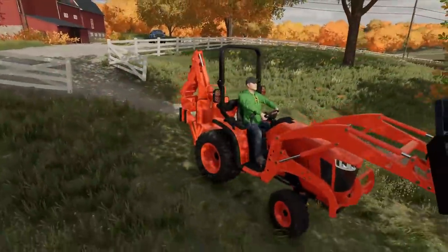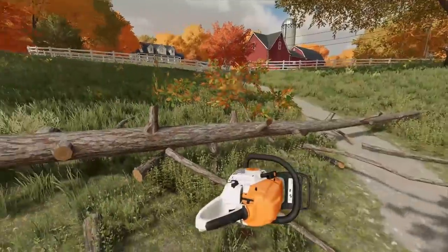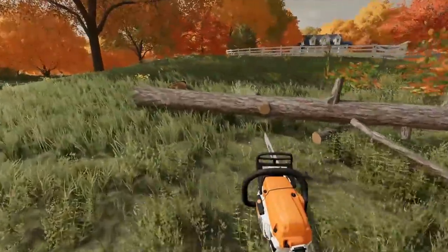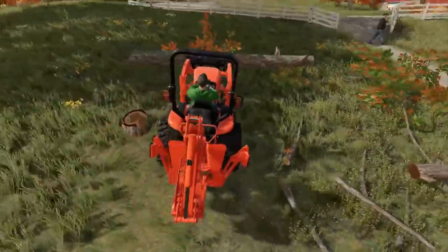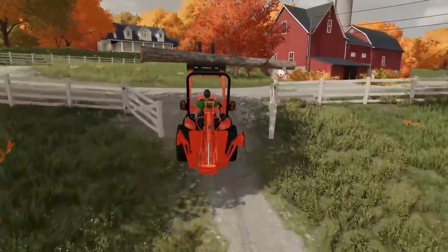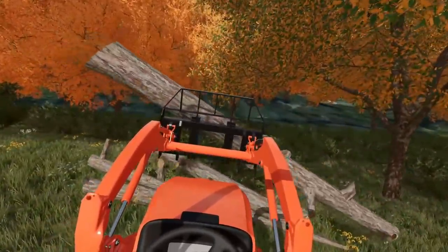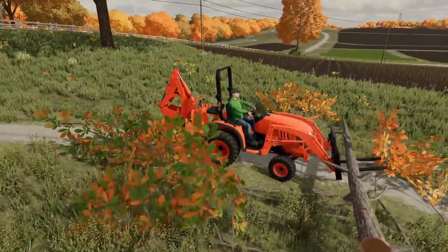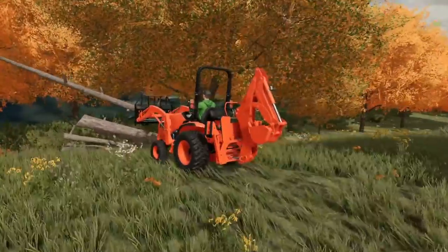This thing seems to be working pretty well - easy to maneuver and can lift a decent amount. The backhoe on the back gives us a big counterweight. We got two logs on here - we can lift it up before the back wheels start tipping, so just gotta run it a little closer to the ground. I'll deal with all the limbs later - just want to get the big trees out of the way. This one has to go up a hill to where we're dumping the logs, so hopefully it can handle it.